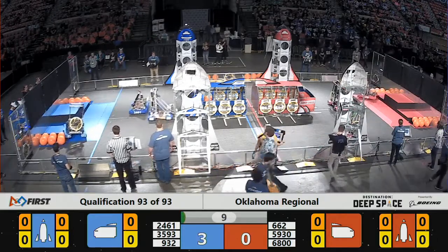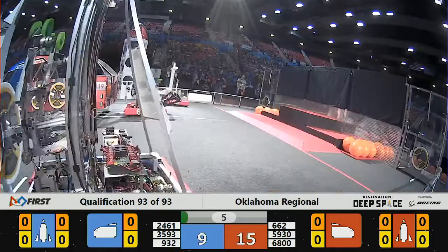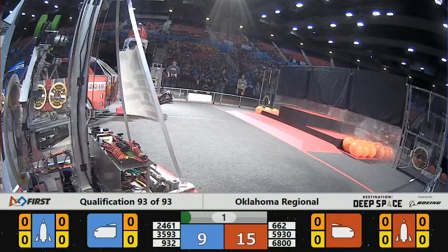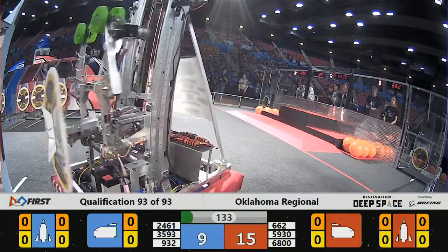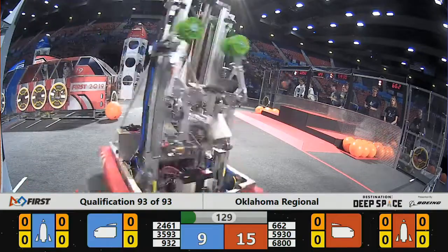932 has a hold of the Hatch Panel and 2461 of the Blue Alliance has one as well. If they get those Hatch Panels attached, 3593 of the Blue Alliance can't quite get moving. Suzanne Storm has lifted. Multiple teams have a hold of Hatch Panels and cargo pieces — they can get those in place for easy, fast points.